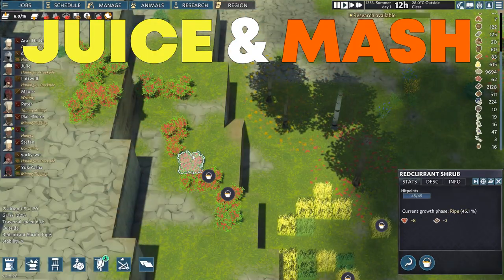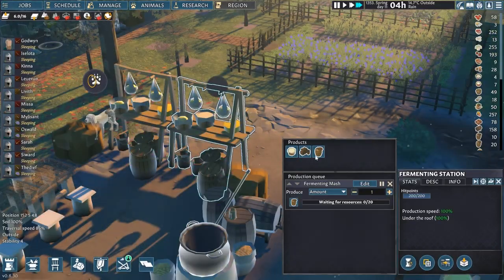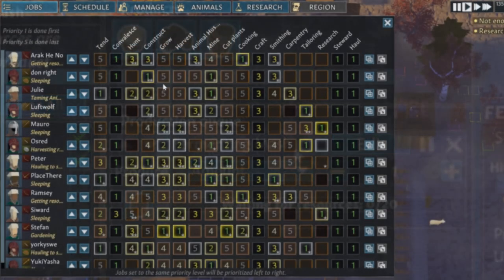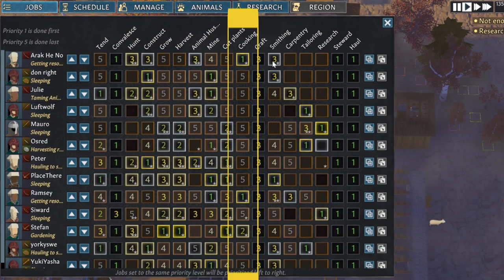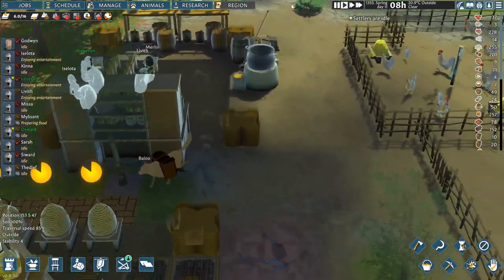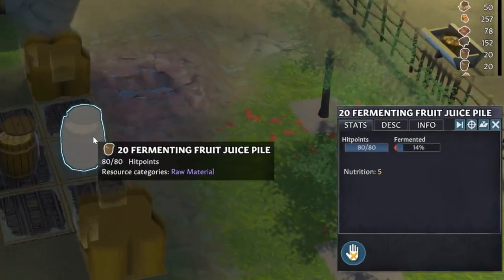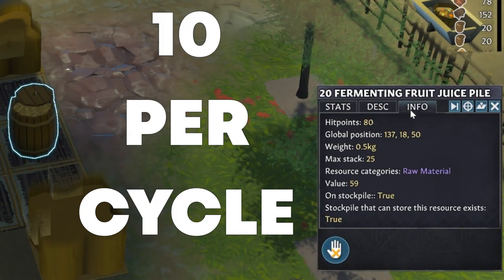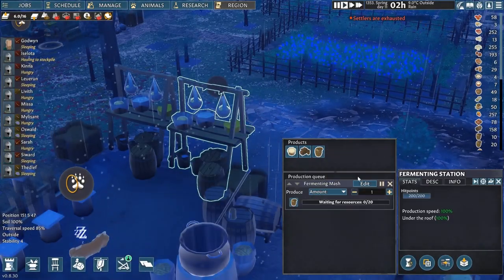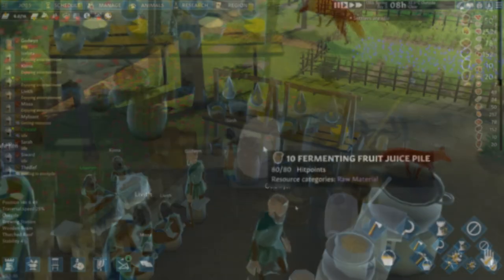Since using milk to produce cheese requires animals and you do not have this when starting out, I will leave that section for last. As for fermenting fruit juice and mash, these you can produce early on, especially with red currants on a valley map. Do note that there is no cooking skill level requirement for these items, but you do have to have cooking enabled as a job for the settler who will work on this fermenting station. After initial production you get a barrel of fruit juice or mash — but note that if you only use red currants for a mash recipe you will get actual fruit juice.